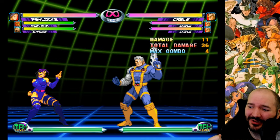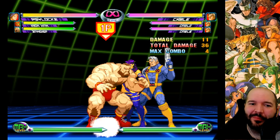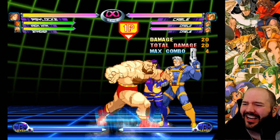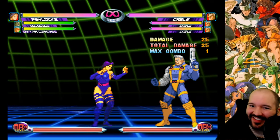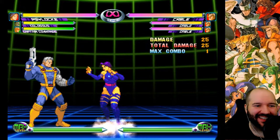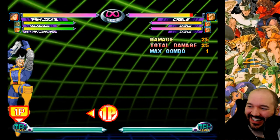So tied for most damaging: Iron Man and War Machine both do 47 against Cable if you can get 4 hits. What about Zangief? He's got the throw assist - why does that only do 20? Zangief, you weakling. What about Colossus? That's a damaging assist, right? Only 25. It's not 47, not even close.